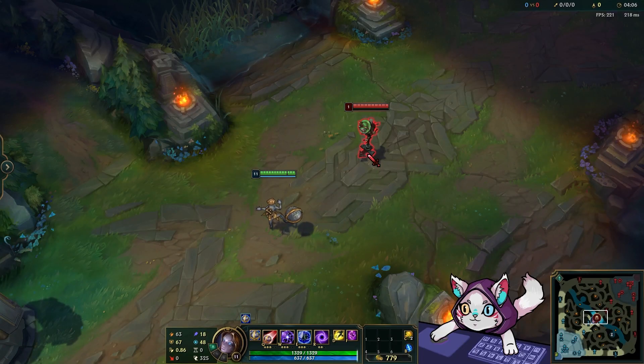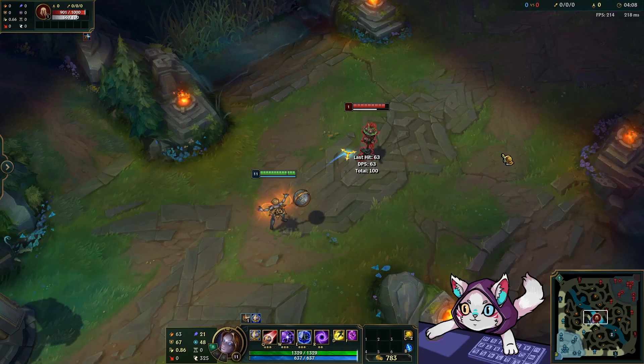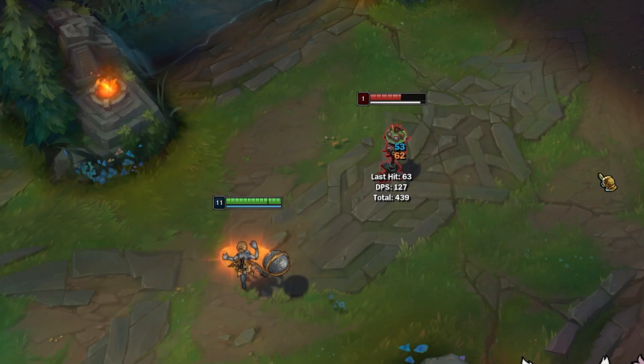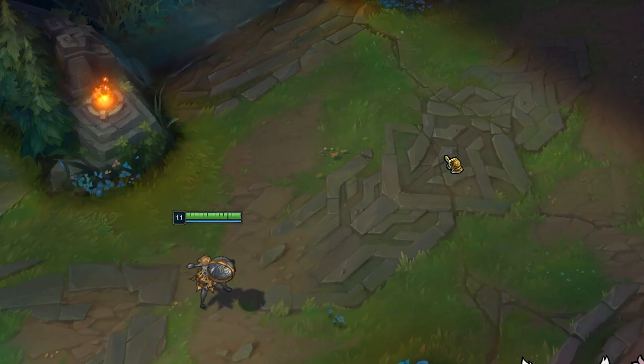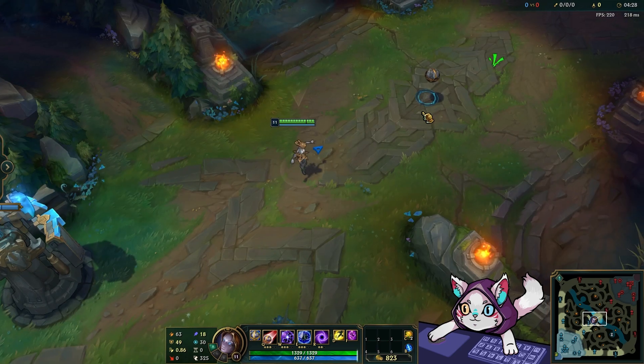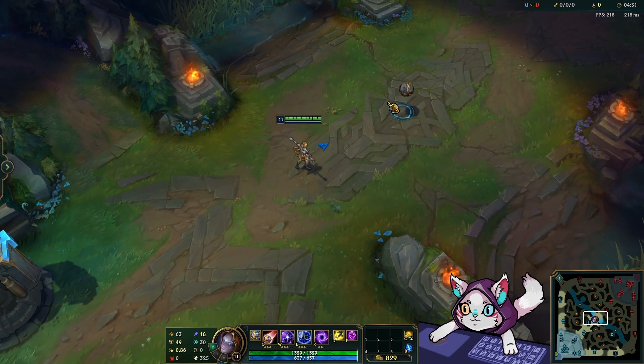First up we have her auto attacks. She has a new auto attack particle and animation — looks really smooth and nice. You can even see that she swaps hands sometimes between attacks. Then we have her Q: really clean, looks pretty simple, and it's got a new particle under the ball just to help with clarity.